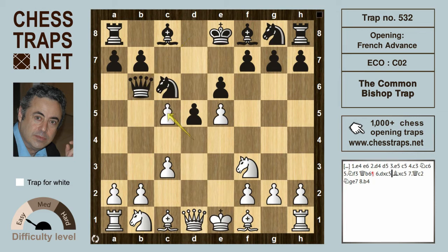The move dxc5 — white isn't afraid to help black bring his king's bishop into the game with tempo. White has definitely compromised his position, and the chess engines would score this slightly in black's favor. So what has white done this for?